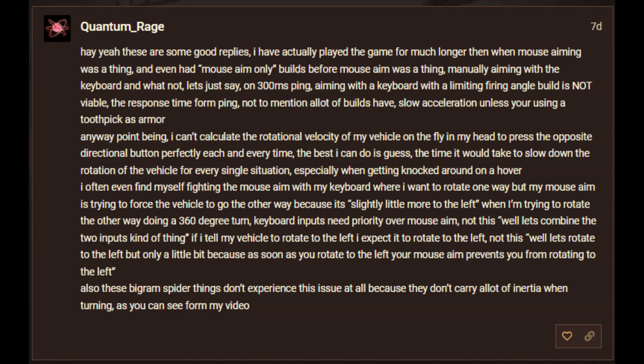These are some good replies. I have actually played the game for much longer than when mouse aiming was a thing, and even had mouse-aim-only builds before mouse aim was a thing, manually aiming with the keyboard. Let's just say, on 300 millisecond ping, aiming with a keyboard with a limiting firing angle build is not viable. The response time from ping, not to mention a lot of builds have slow acceleration unless you're using a toothpick as armor anyway.